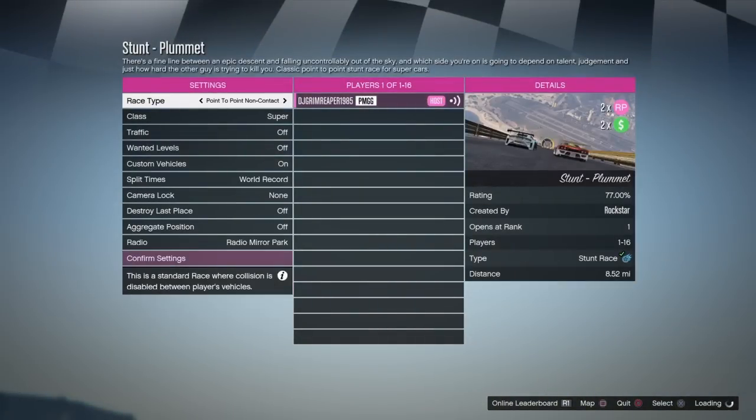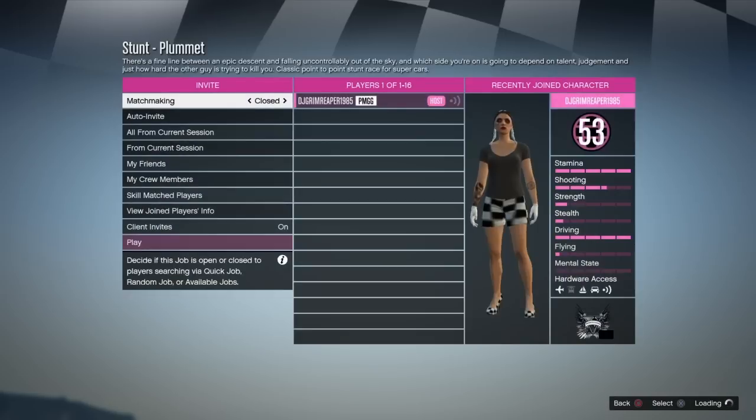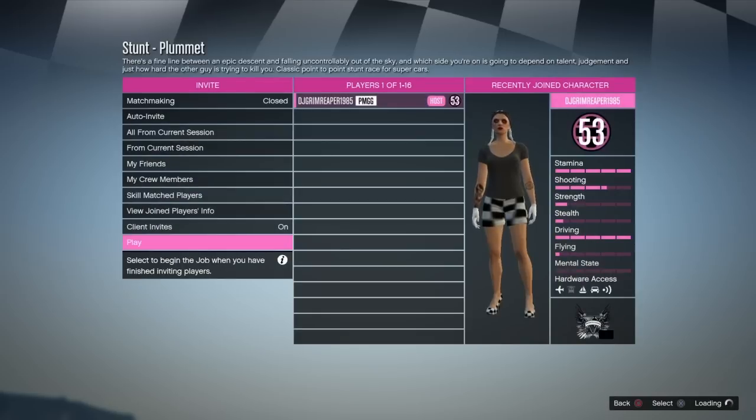What you want to do here is change it from Point to Point to Point to Point Non-Contact. Once you've done that, scroll all the way down, confirm settings, and go to Play.